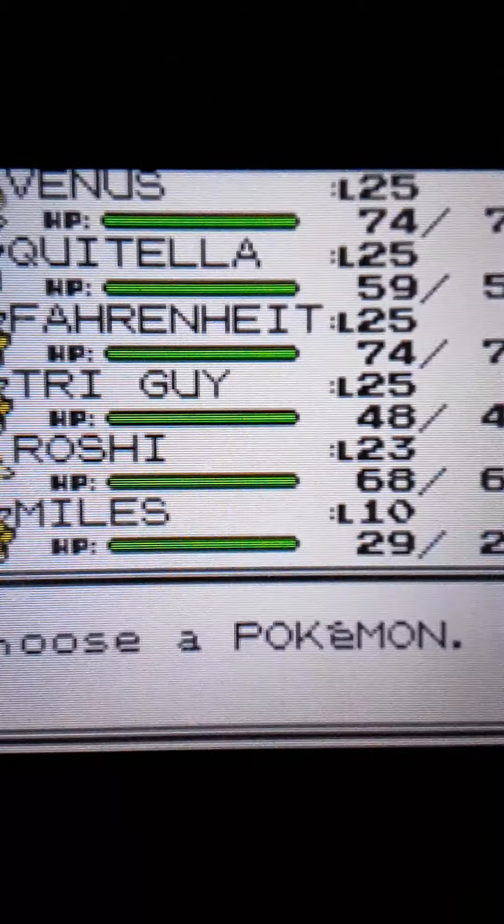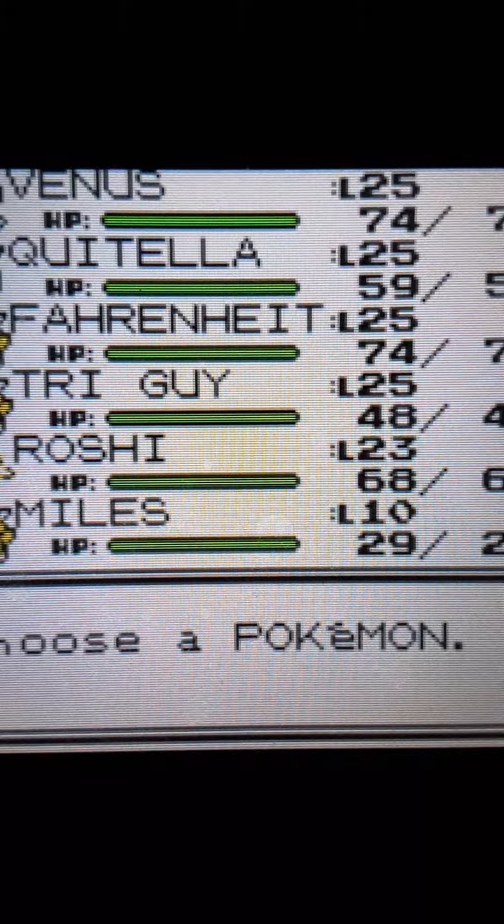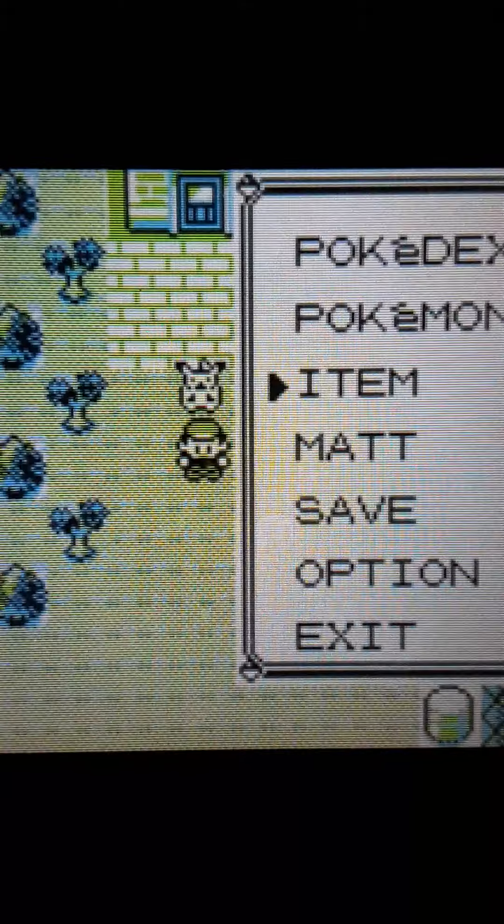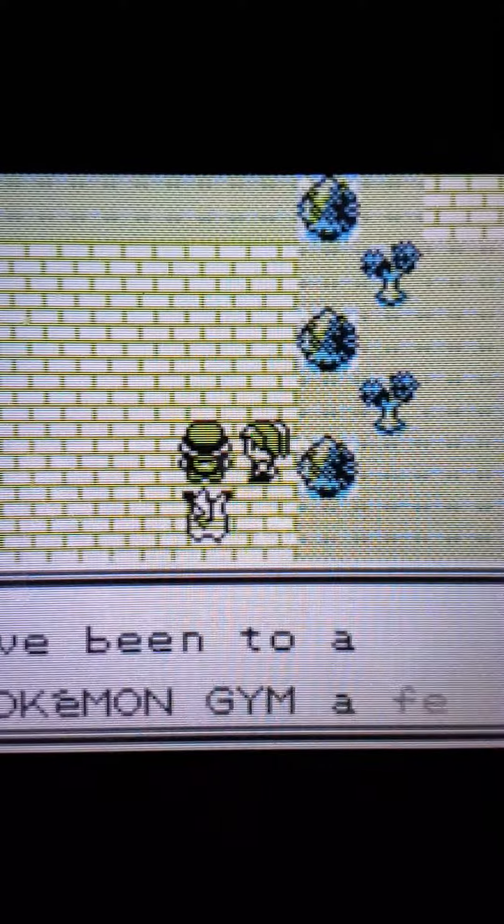So who do I want to lead with? Roshi's gonna get a lot of action in here. Quitella is not gonna get a lot of action at all — there are a lot of Geodudes and Ground types, so I'm gonna use Quitella right now. Pretty much everyone on the team will have something super effective against the majority of the Pokémon here except for Quitella, so I'll give Quitella a run.